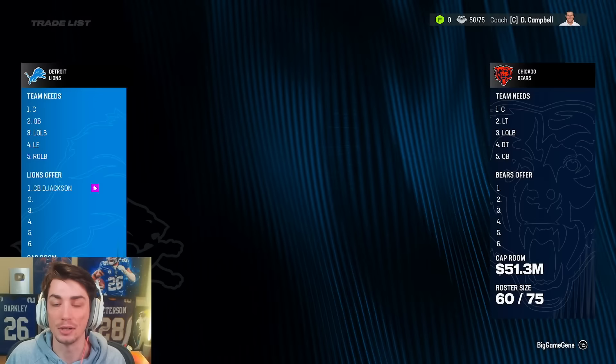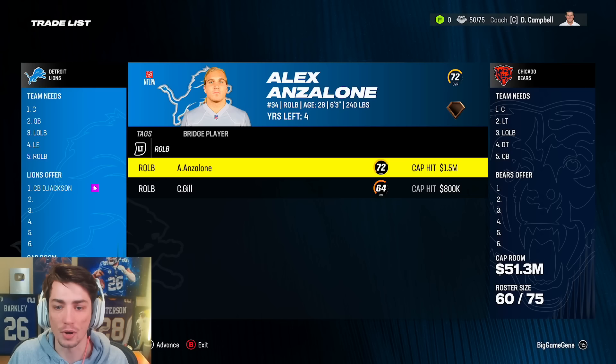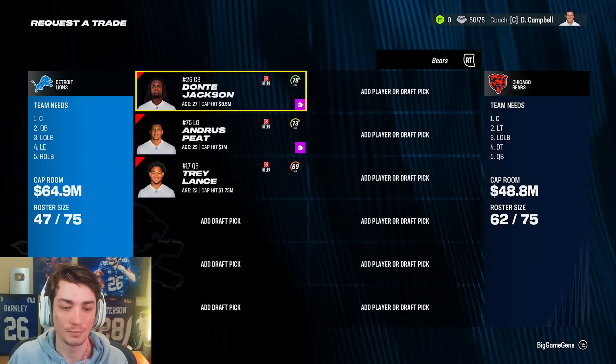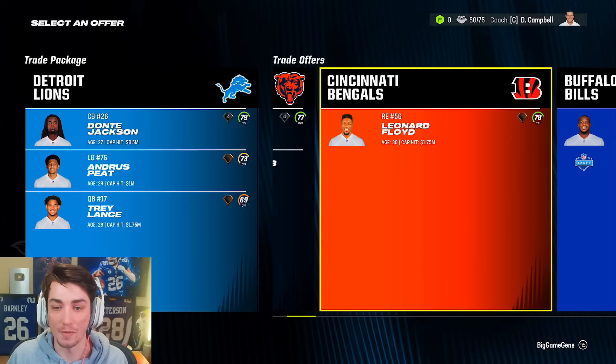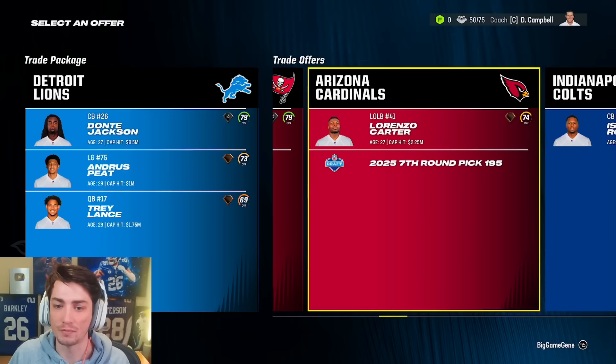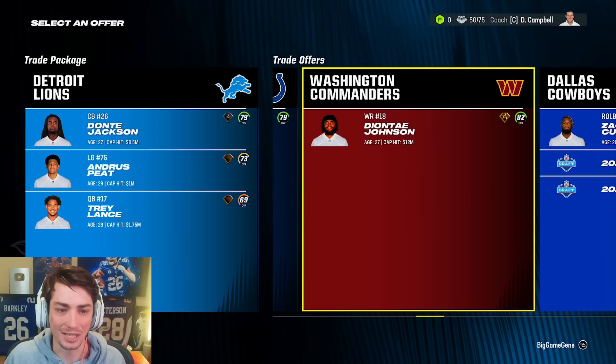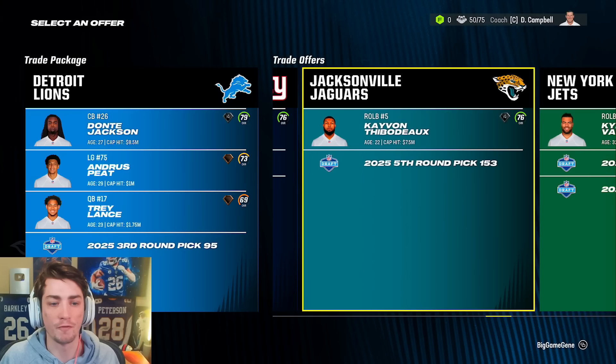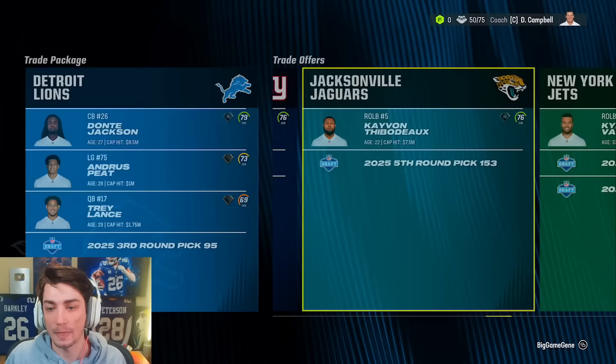We have more years to develop these guys. Alex Anzalone's just not going to have very much trade value. I don't think Greg Gaines will either. We also have Trey Lance — I'll try to trade him if I can. Aaron Browning has never really been able to develop for me in these rebuilds. We already have four good receivers and Deontay Johnson is 27, so that doesn't make sense.